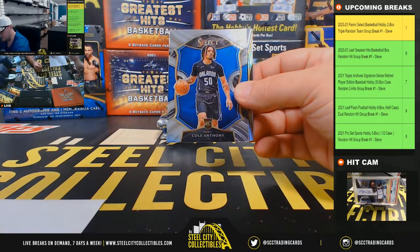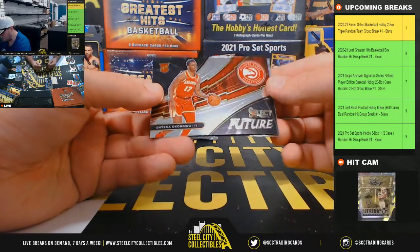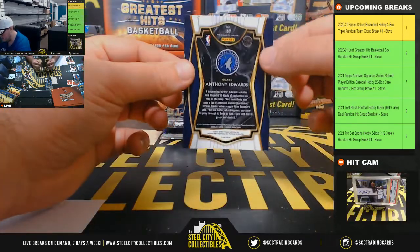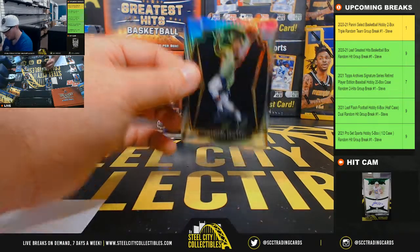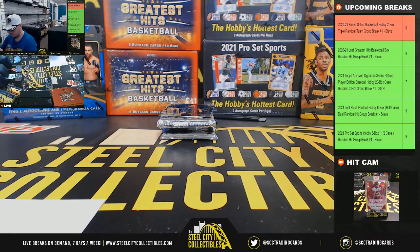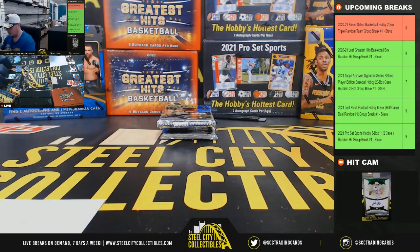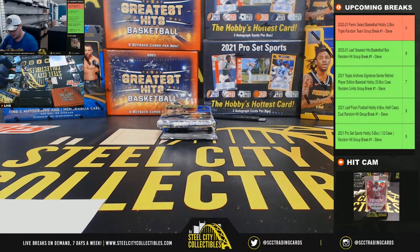Tyrese Maxey rookie, a cool Anthony rookie there, Onyeka Okongwu Futures, and a nice silver prism Anthony Edwards — that's the Premier Level silver, very nice hit — going to Albert. The cool Anthony rookie goes to Michael.